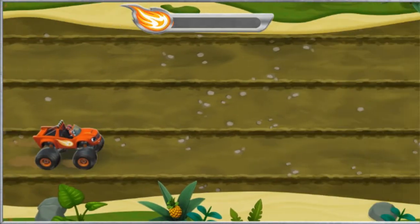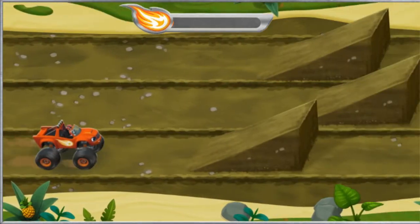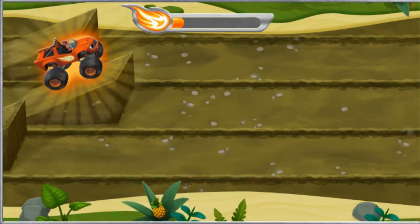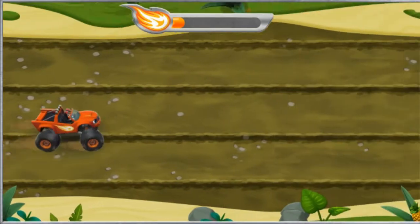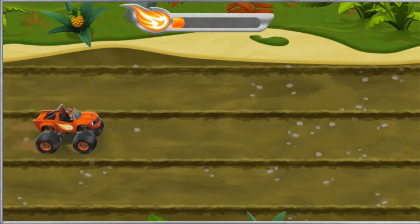When you see a ramp, drive over it! When we're in the air, we can do some awesome tricks! To do a trick, press the space bar! Nice one! Each time we do a trick, our Let's Blaze Booster fills! So we should do as many tricks as we can!